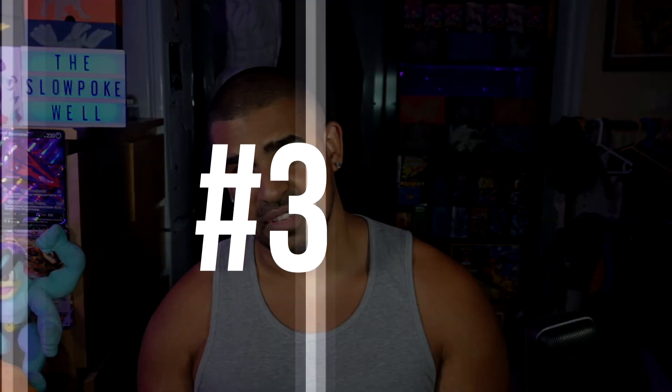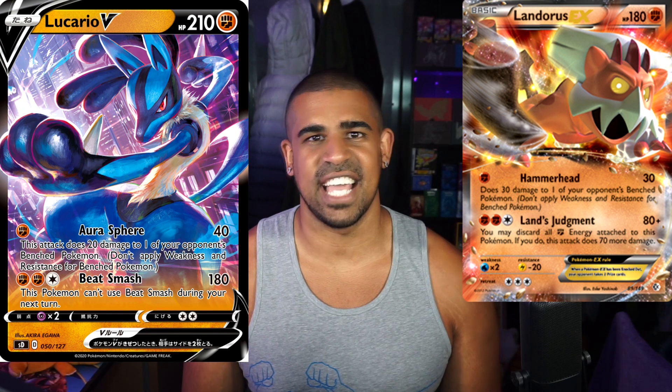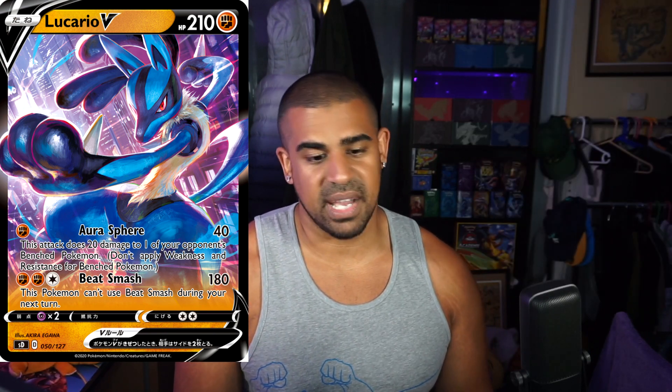Next up we've got Lucario V, and if we're ranking on art alone this would be number one for sure - this is a really cool card. What I like about it, and you've also got Galarian Farfetch'd for this as well, is that Lucario could become the new face of Fighting decks. The first attack does 40 to the active and 20 to the bench - decent spread, similar to Jet Punch or Hammerhead from Landorus-EX and Buzzwole respectively. Then three energy for 180 with not much of a drawback isn't bad at all. I can see this being played with Bunnelby or Stufful V and having a little combo, because 180 is not bad.